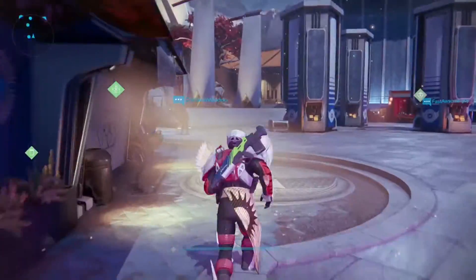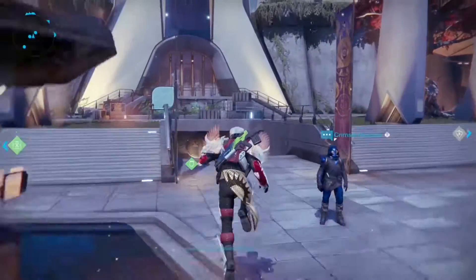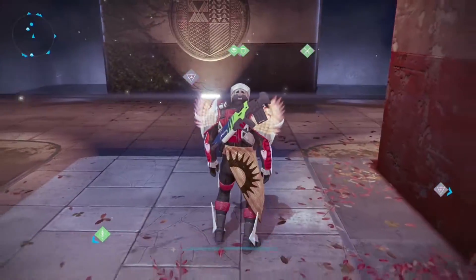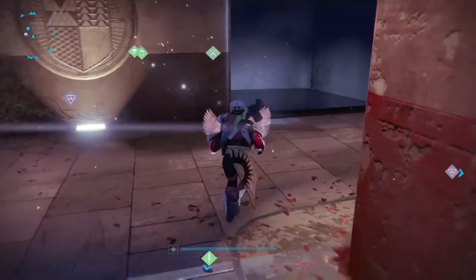The first thing you're going to want to do is go to Eva Levante and get the quest where you collect candy from all of the vendors in the tower. After that, you're going to go to Eris Morn — she has a little purple thing above her head.